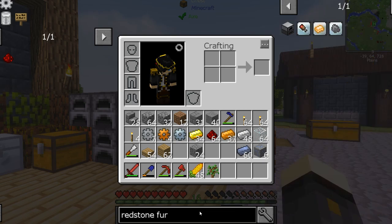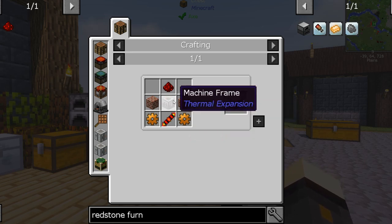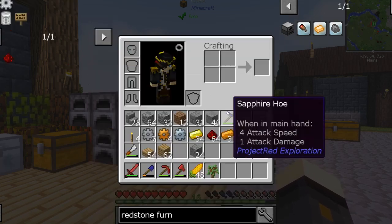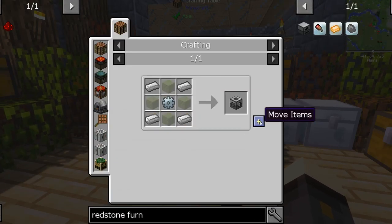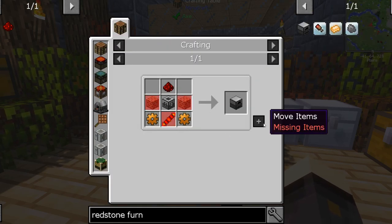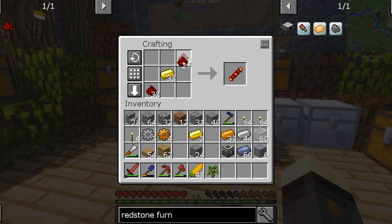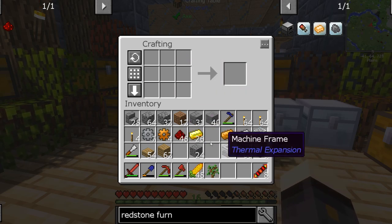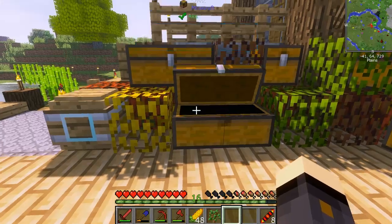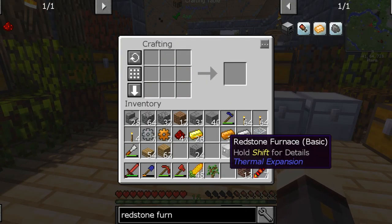One thing we're going to want is a redstone furnace. So as you can see, quite a complicated recipe. We need a machine frame, a tin gear, some iron and some glass. Let's get to our bench here and make one of those. We need copper gears — what are we missing right now? The bricks and this redstone component. So let's make a good few of those, maybe eight of them. We're going to use up all of our redstone on that. And I knew I had some bricks lying around. There's our redstone furnace — that's one tick done.